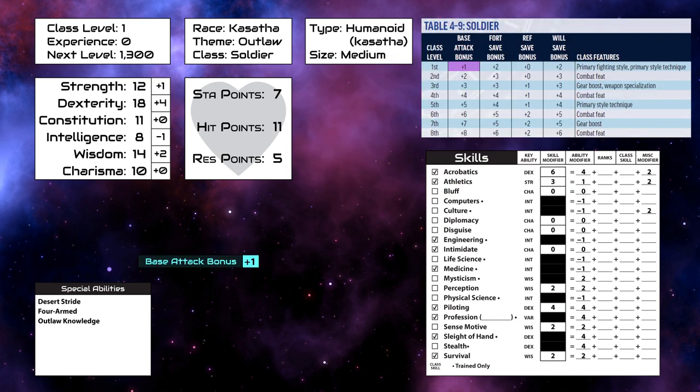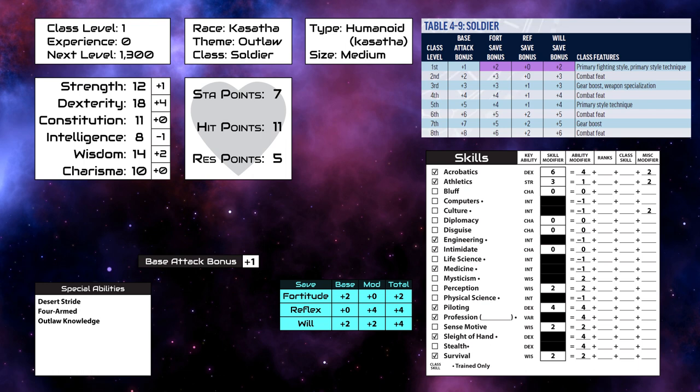Our base attack bonus starts at one, and our fortitude and will saves at plus two, plus our attribute bonuses to saves as usual. Our initiative is equal to our dexterity modifier, and our speed is 30. We get skill points equal to four plus — or rather minus — our intelligence modifier, so three, and we'll put one in culture, perception, and sense motive.